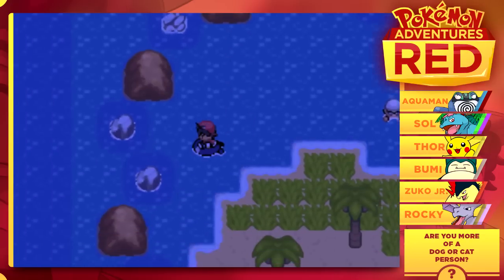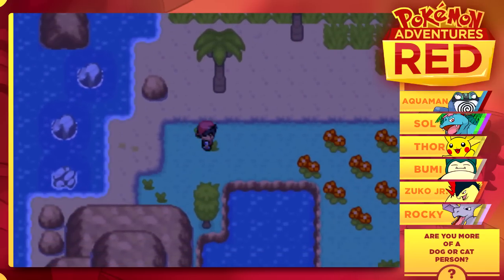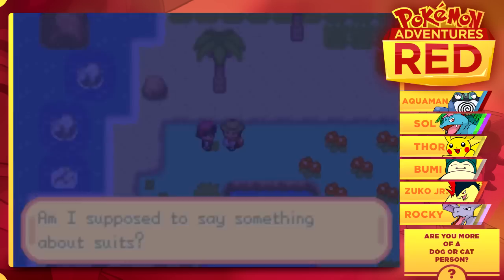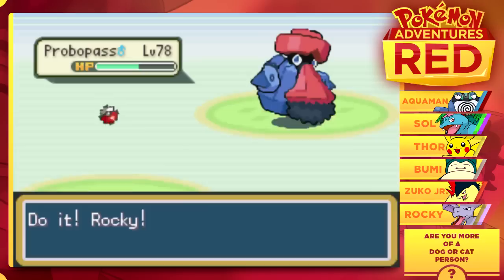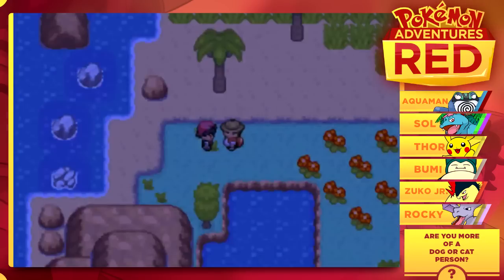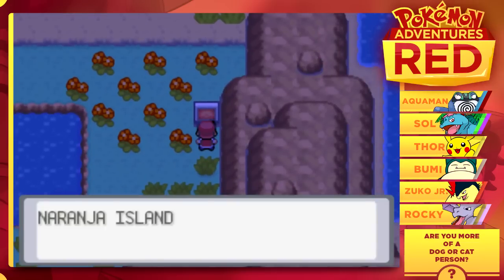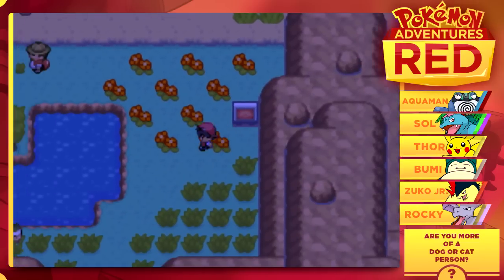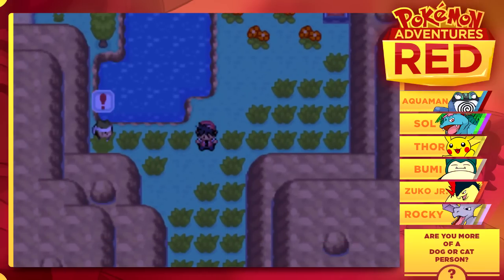So with that, guys, if you want, you can get yourself a Mega Raticate X. Let's keep moving through here then. We have made it to Naranja Island. Naranja means orange, so we have made it to Orange Island. I wonder what we'll find here.